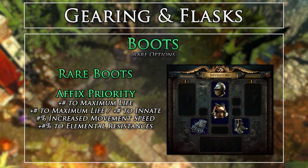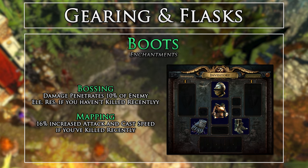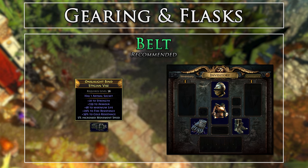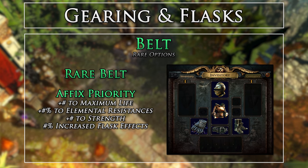Our boots will simply be rare to help fill out life and elemental resistances. Try to get a 30%+ movement speed roll on these so that you can warp to and from enemies as quickly as possible. I don't recommend any unique boots. You'll want to get a rare belt mainly focusing on life, strength, and elemental resistances. I was able to snag a Stygian Vise for a reasonable price for the extra abyssal socket and mastercraft movement speed on it. I don't recommend any unique belts.